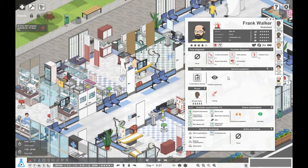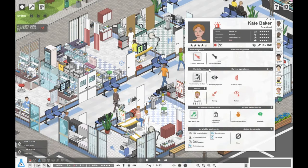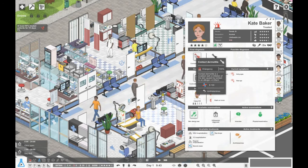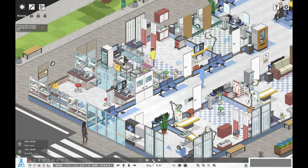Here we've got Frank Walker. He's got something wrong with his arms. Let's do a physical exam and a skin allergy test, see if he's allergic to anything. He's got athlete's foot, so he needs antifungal ointment — he's getting that now. Kate Baker here has got contact dermatitis and she needs antihistamines, which she's getting. I don't think anyone's used the lab yet.